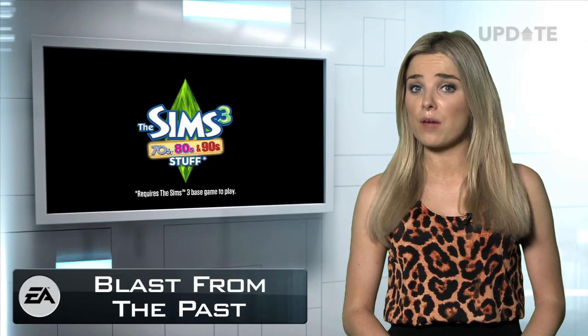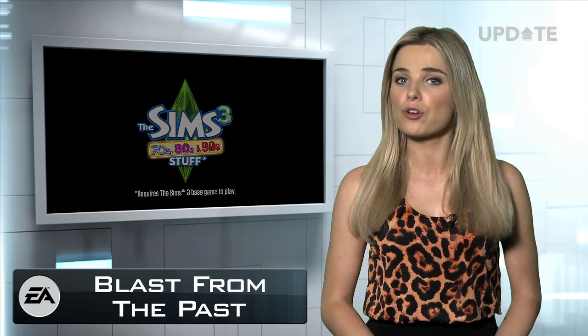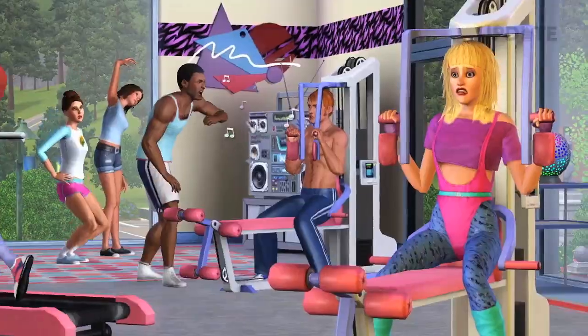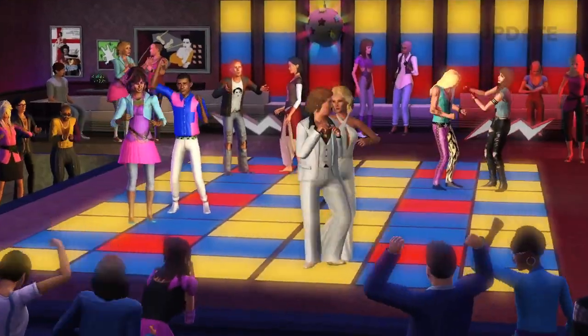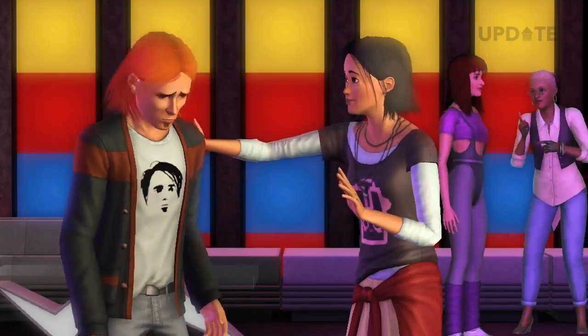Not all travels back in time require a DeLorean. An upcoming pack for The Sims 3 will allow you to transport your sims — or their fashion and furnishings at least — to decades past, and is available from January 25th. The 70s, 80s and 90s Stuff Pack lets you give your sims the hottest looks and coolest decor from yesteryear, and rock all new outfits, crazy hairstyles and even facial hair.